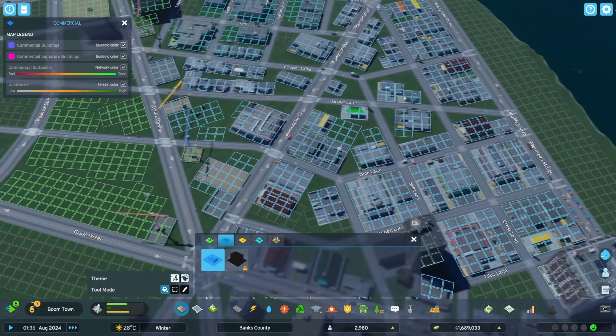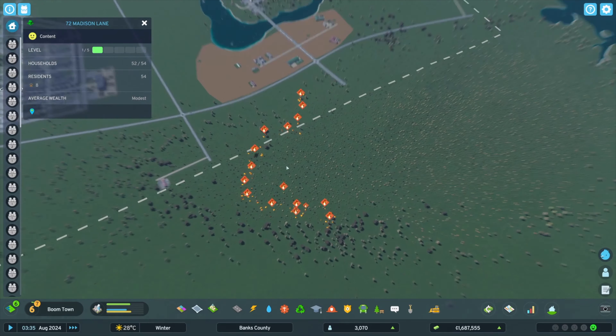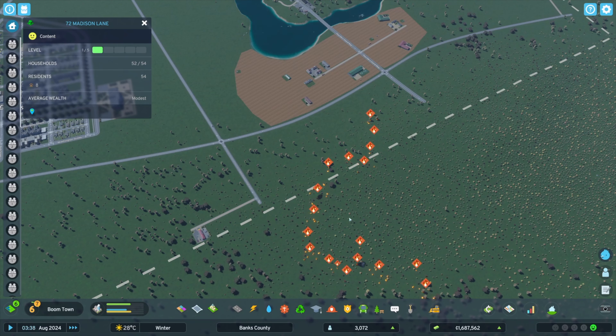This is bothering me — I am going to have to go through and fix some of the zoning. Maybe we just formalize these paths here. For some of these streets where we have funky zoning, I'm going to do commercial since we have pretty decent commercial demand, and we're still pretty close to downtown.